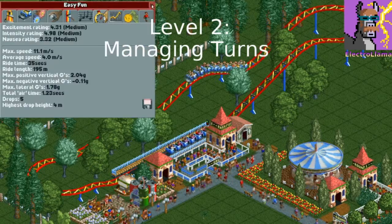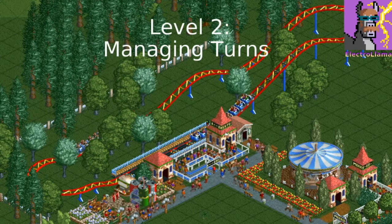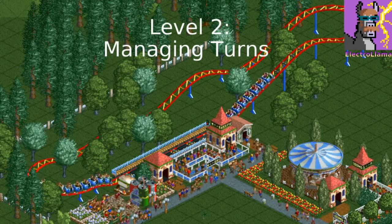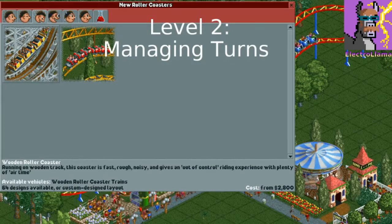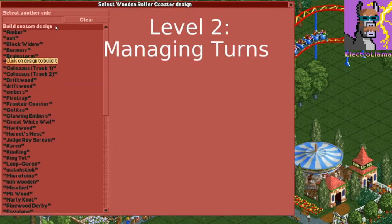You can see this ride has decent stats. But one downside to this layout is it tends to be very long, especially on wooden coasters which have a long required length.